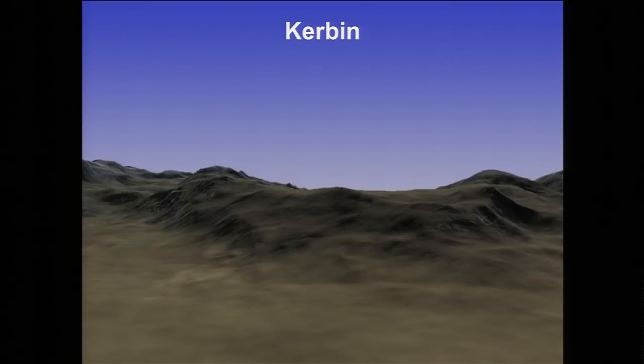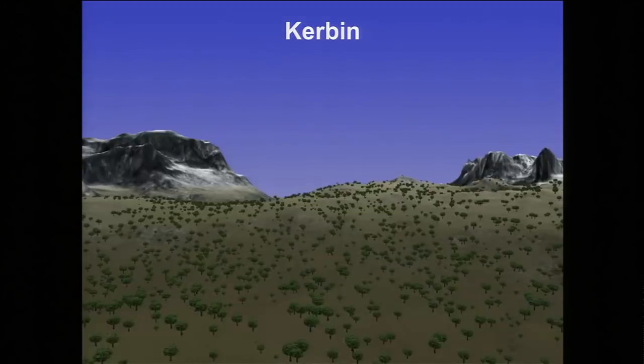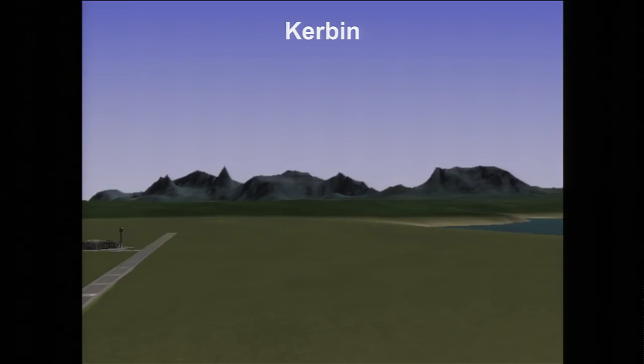Next up is the terrain. For that, we've got Mike, who is responsible for all of it. Our terrain system is called the Procedural Quad Sphere, or PQS. It's a method we use for rendering the terrain. Here are some sample shots: a mountain range and some plains on Kerbin, another mountain range with some tree scatter, and a view from the KSC showing more mountains.